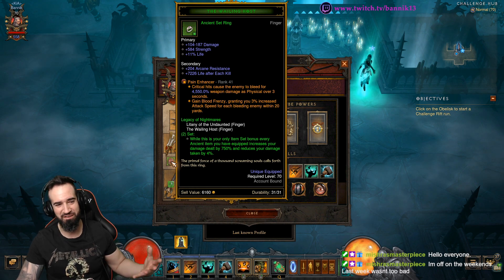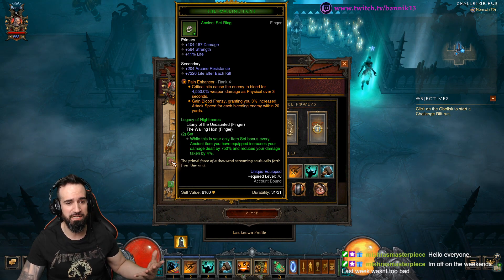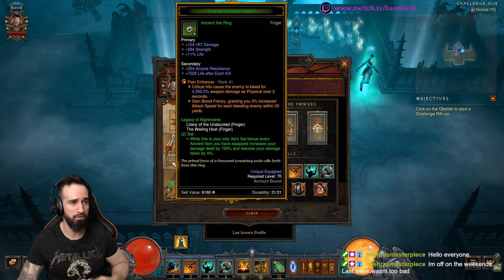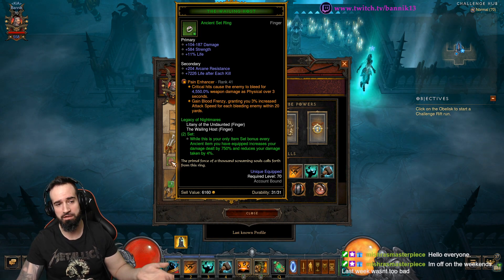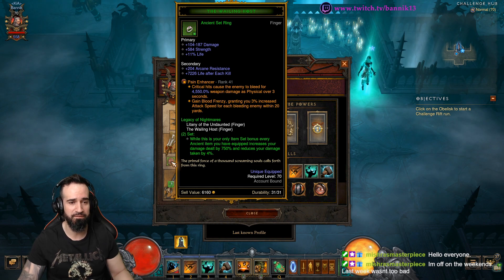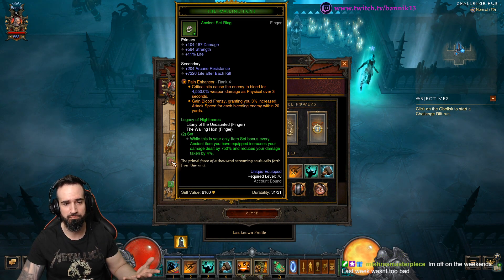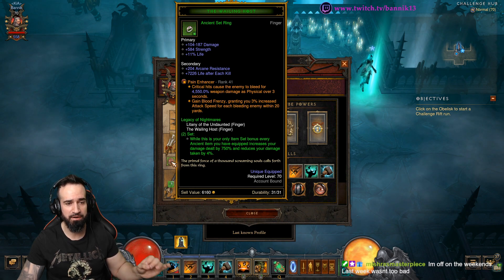The rings work very, very similar to the L.O.D. gem. But the L.O.D. gem is better because you get all your bonuses from the gem itself and then you can choose different rings to have equipped, so you get that awesome buff plus two additional rings with their own legendary stats.